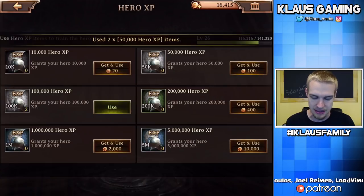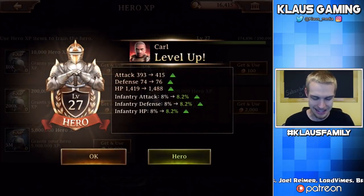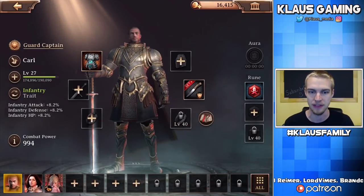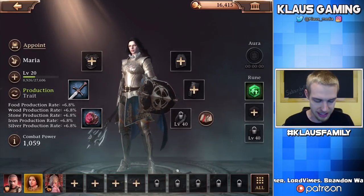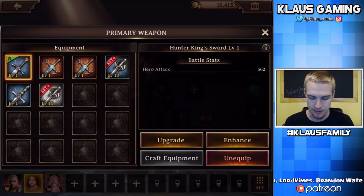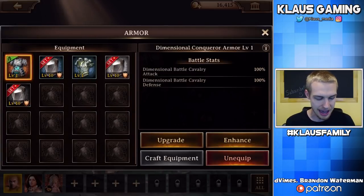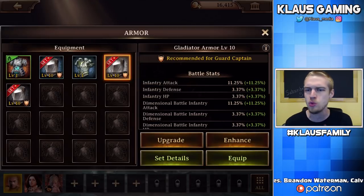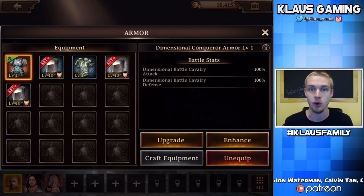I've been getting experience items by doing quests. Karl is now level 27 — an absolute beast. His combat power is 994, but you can see at the bottom left that it's still lower than Maria's, because Maria has some amazing items equipped on her. So let's unequip the items she is holding and give the best stuff to Karl.